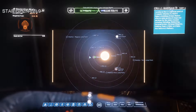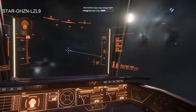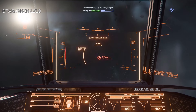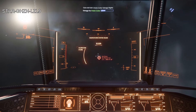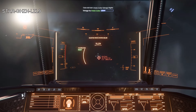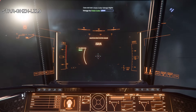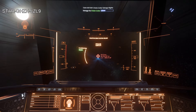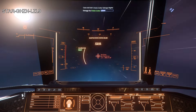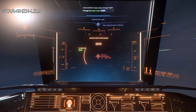Heading to my favorite place — Area 18 on ArcCorp. Although Loreville is my home because it's easy to land the spaceport there, I do love going to Area 18. Until they have a better way to find the spaceport at Area 18, Loreville is my jam. Off we go to ArcCorp, and when we land at the station I'll show you the landing — it's doable but not always easy. Then we're going to go sell our goods.